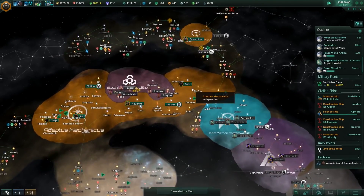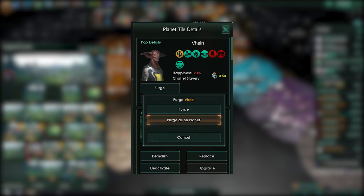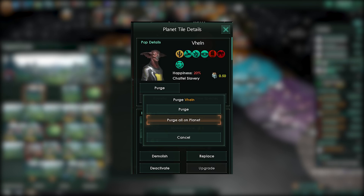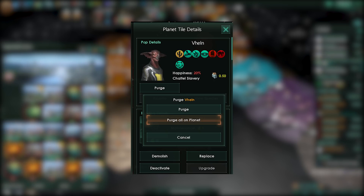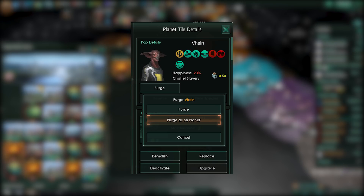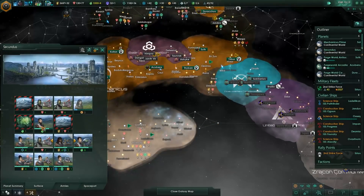Manual purging is back! Manual purging was removed, I believe, in 1.6 in the Banks update or even earlier. We're looking to get purging back again. Now, previously you could only purge everything on the planet, but before 1.6, purging individual pops was also possible. This will only be available for slaves and non-protected pre-sentient robotic pops without citizen rights. The rules to which pops can be purged and disassembled are fully moddable, so you can mod your preferred type of genocide.